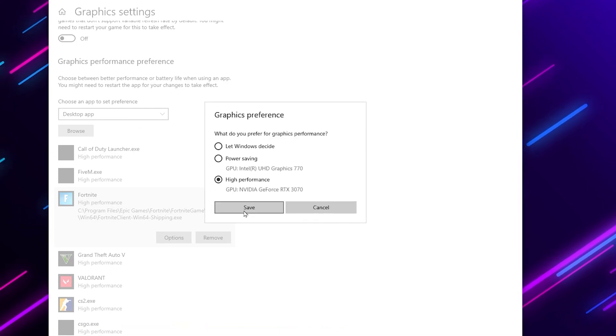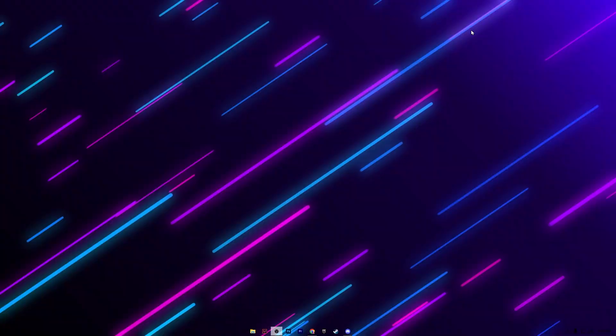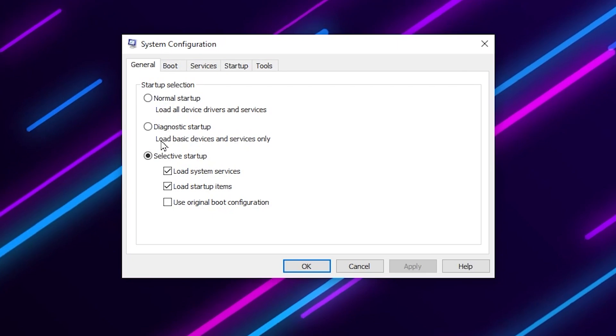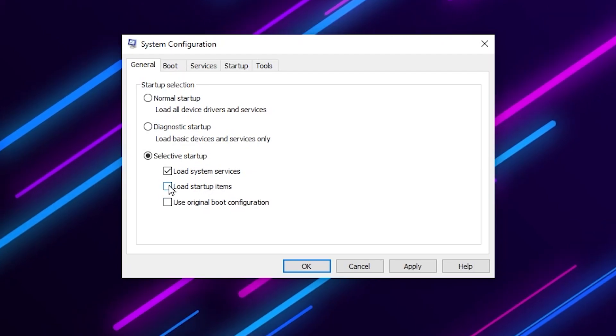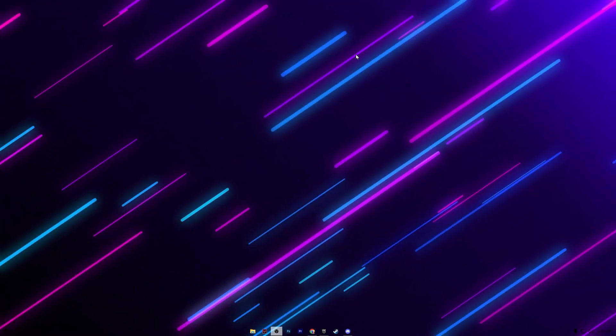In the next step we are going to disable all startup applications. Press Windows + R, type 'msconfig', and press Enter. In the General tab, find Selective Startup and uncheck 'Load Startup Items'. Hit Apply, save the settings, and click OK.